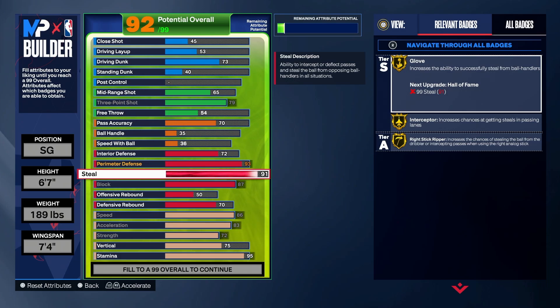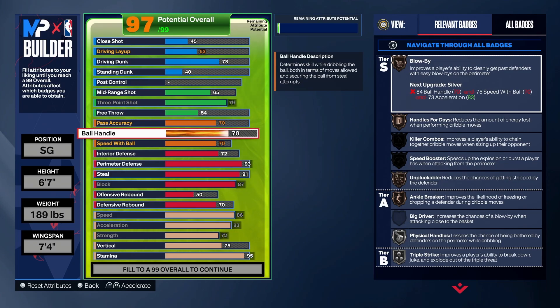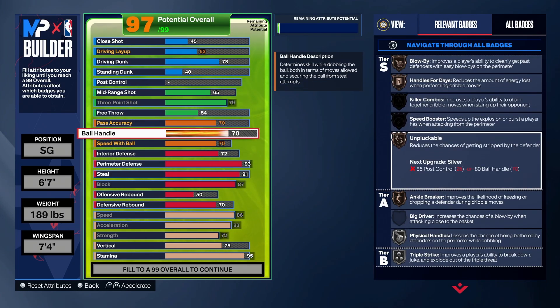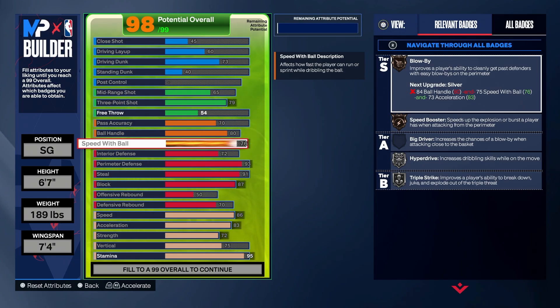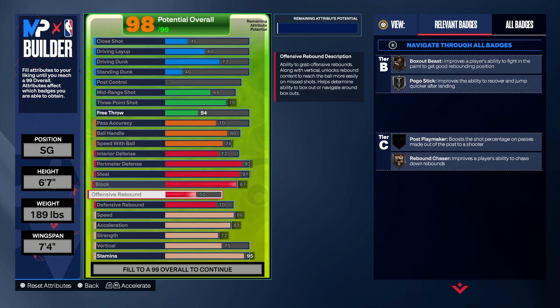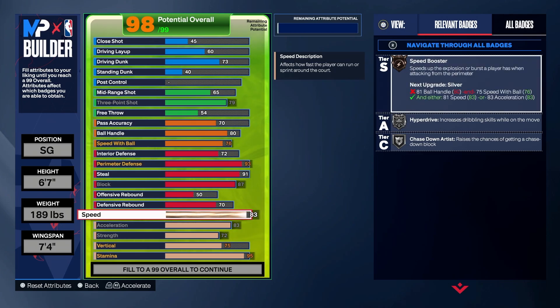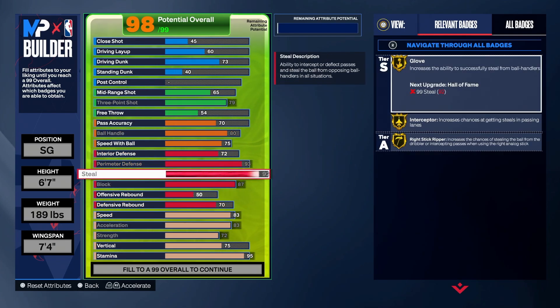If you want the steal higher, pause and tweak the build. The reason I left it at 91 is because I want 70 speed with ball and 70 ball handle. For Pluckable Silver you need 80 ball handle — and you get there. You could give this build 76-plus ball handle and literally be a lockdown that can dribble, which is kind of OP. You could also bring it up to 92, and the motion style does make you quicker.